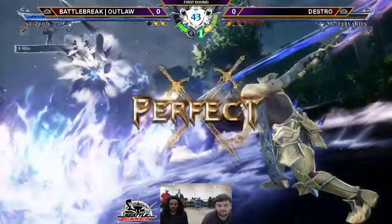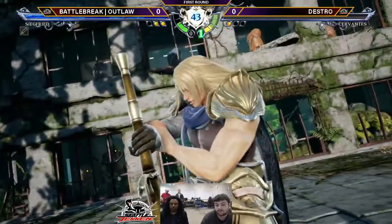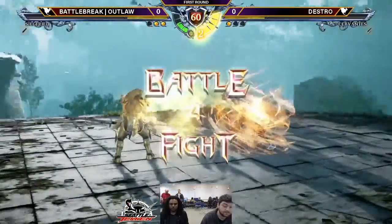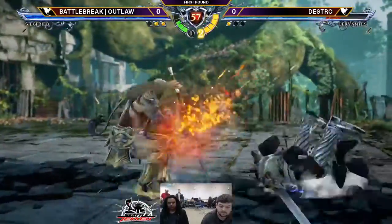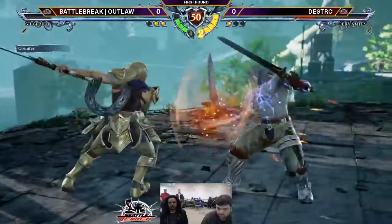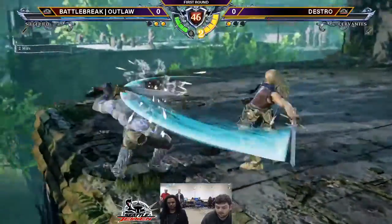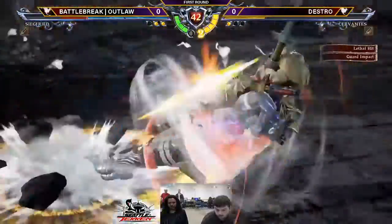I always get bamboozled by those teleport mixups. Yeah, they're pretty sneaky. Outlaw looking real solid right now. Took him a round to get his bearings, but coming in — ATA immediately. There's that A-slide B. He really, really likes that in neutral, and why not? That move is godlike. But definitely sitting on the bar. Oh, he dropped the ATA — yeah, that could have rung out.